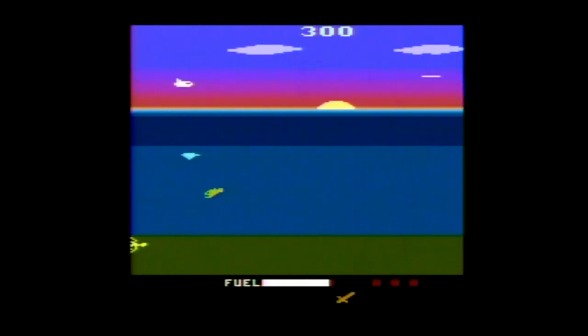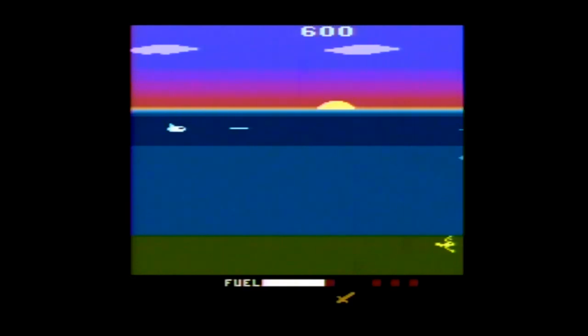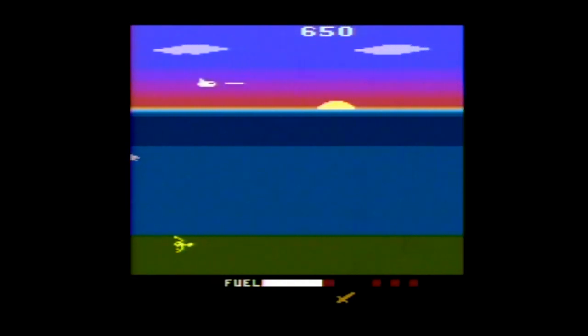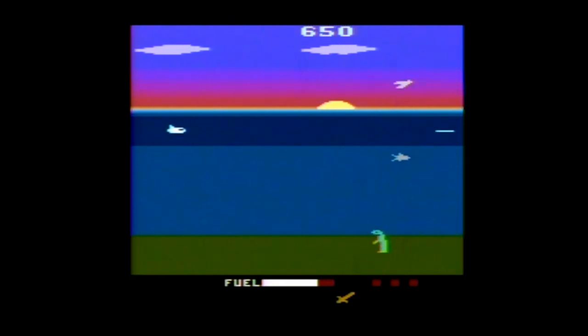The manual opens with: Your mission, should you choose to accept it, is to score as many points as possible by destroying enemy ships, helicopters, planes, giant sharks, stingrays, squids, anglerfish, and lobsters before running out of fuel or crashing the flying sub.